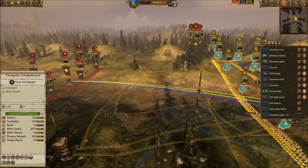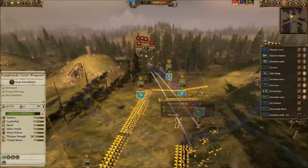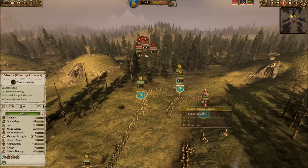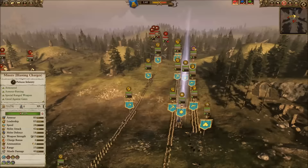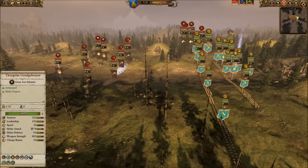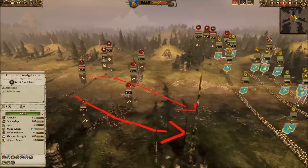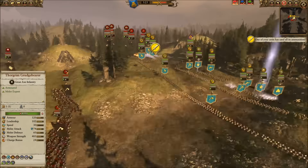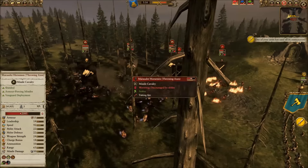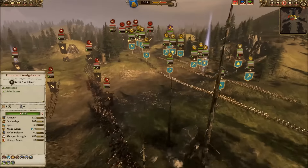I decide the cannon should do well against those cavalry since they're large. I pull back one unit of longbeards with great weapons to form a defensive line, and behind them I have miners with blasting charges ready to fire. His timing is quite good because as I'm reacting to this flanking threat, it's giving me less time to react to the full body of his infantry. The thunderers start firing but have minimal effect on chaos warriors thanks to their shields.